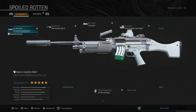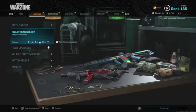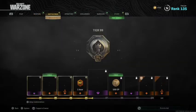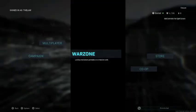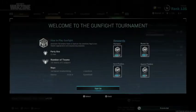How to earn the Spoiled Rotten skin on the Bruin. This is actually the coolest skin I've ever seen in the game because you don't have to change a single one of its attachments to be competitive in Warzone. To get the Spoiled Rotten skin, all you need to do is go to Warzone, go to Tournament, and then win the tournament.